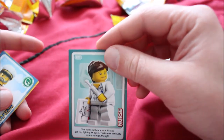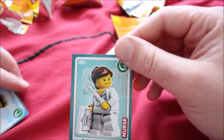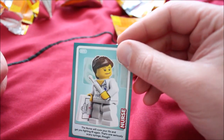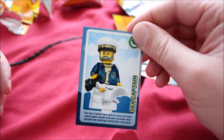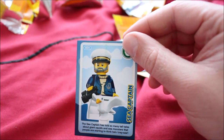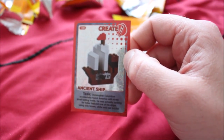Nurse — and not at all to be mistaken with Princess Leia armed with a lightsaber. "The nurse will cure your ills and get you fighting fit again." That is one seriously scary syringe — or it could be something else that needs batteries. And the sea captain with a seagull and some binoculars because he's a pervert. "The sea captain has told so many tall tales about giant squids and sea monsters that people are starting to think he's crazy." He's also got two glass eyes.